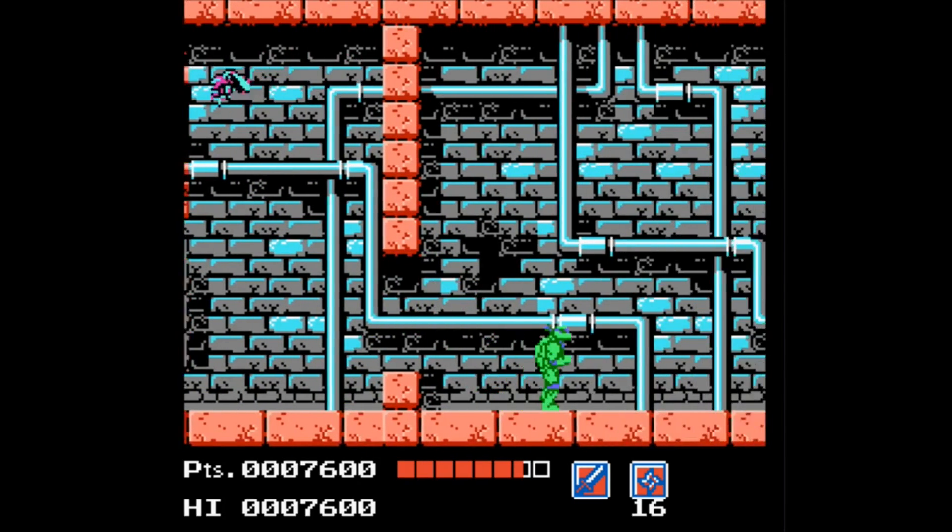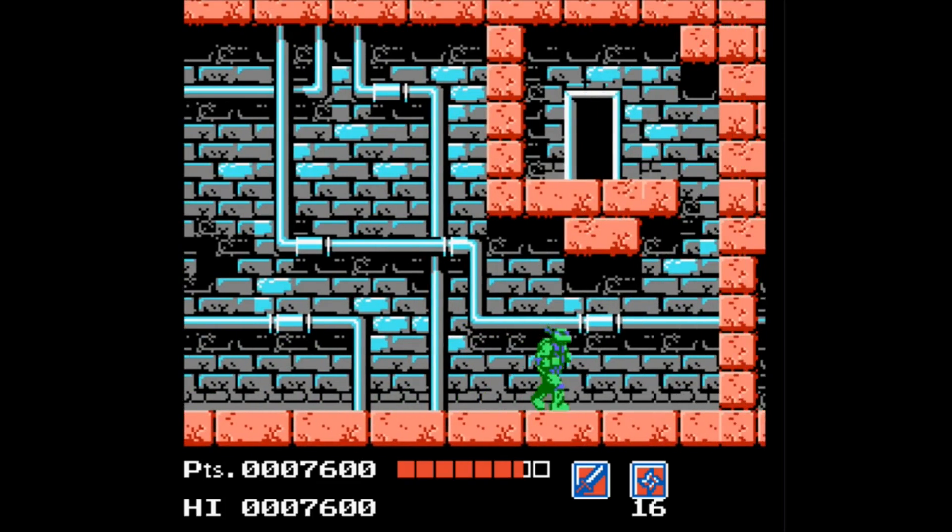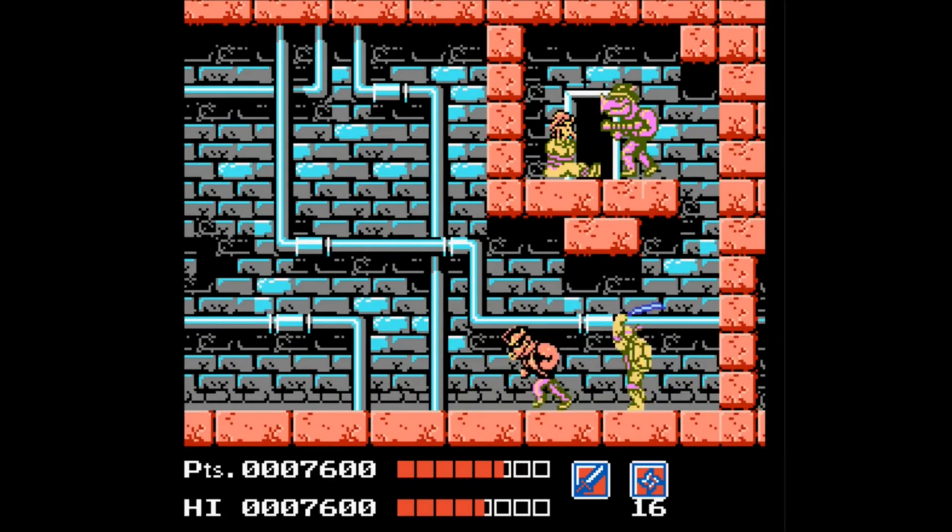There are some times where just even little things like when you walk off the screen, any character that you killed previously will basically respawn again. Also there are just certain hard jumps — you have to do them exactly a certain way, or you're going to have to start the whole level again.